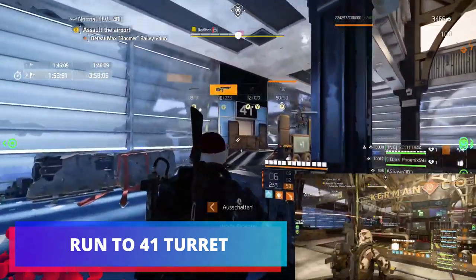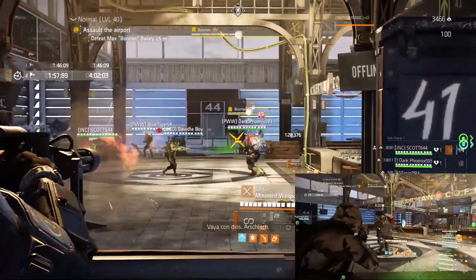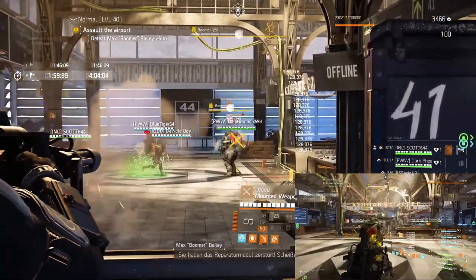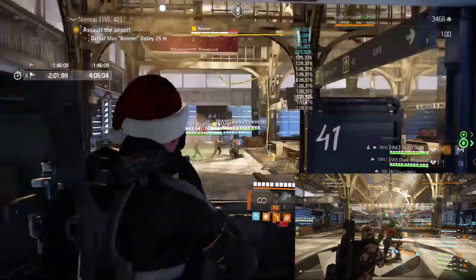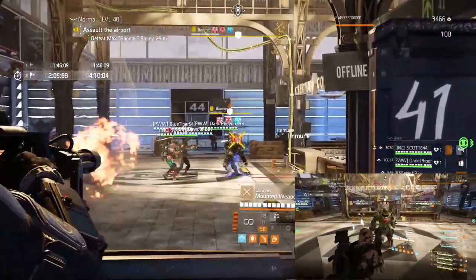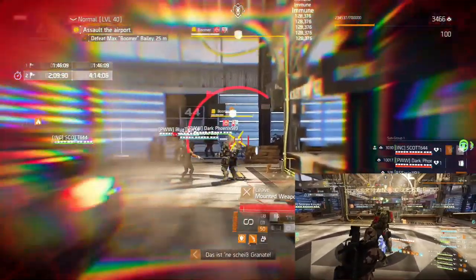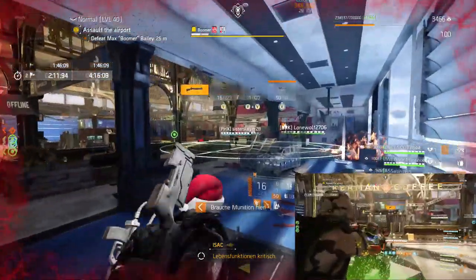I run to the 41 turret. On the bottom right clip, Dottle and Fnatic both break the chest piece at the middle and I shoot the top left backpack of Boomer. Double down again, I shoot the backpack. And then right after I shoot it, I go straight to 45.